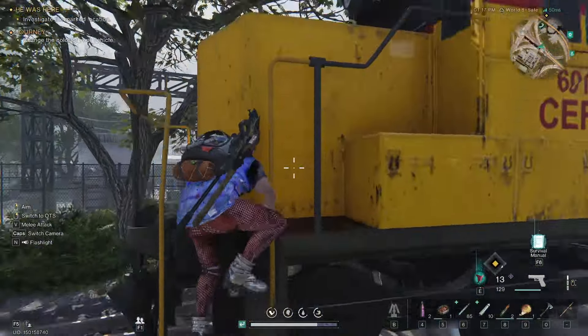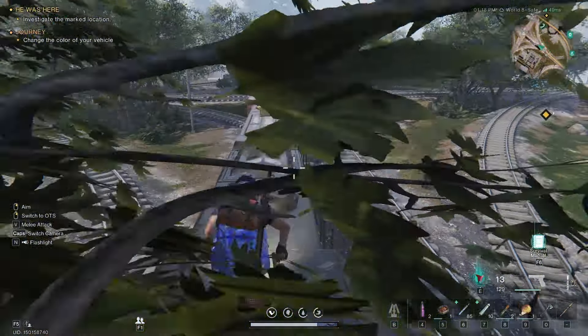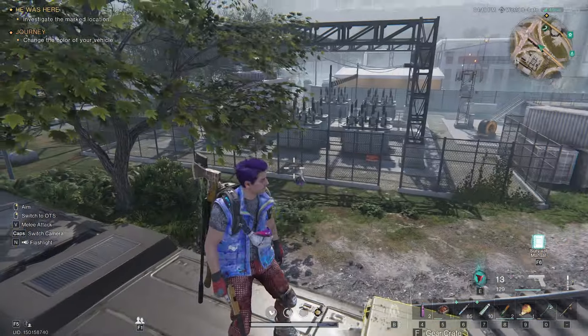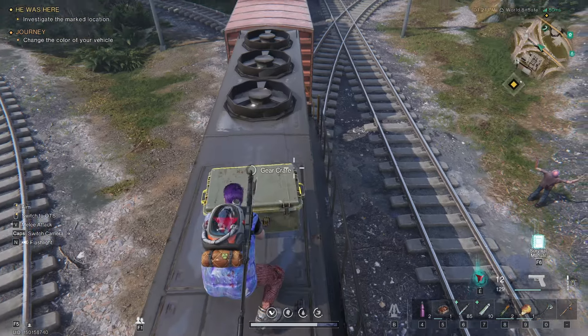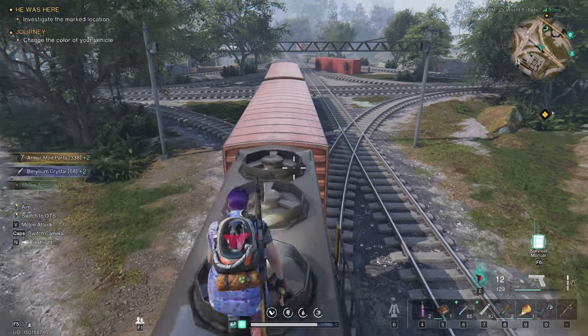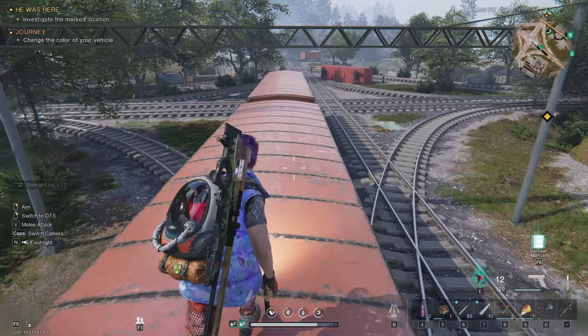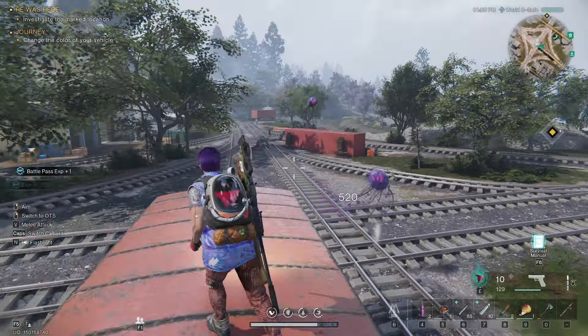Right here on the front, just jump up, jump up, jump up — and you can see there's a gear crate on top of the engine. Grab your goods from the gear crate, then you're going to jump over it, jump over to the next car, and then to the last car, taking care of any enemies.